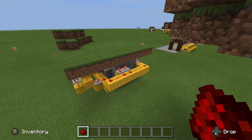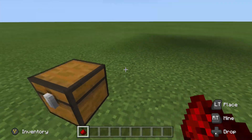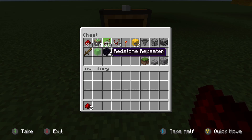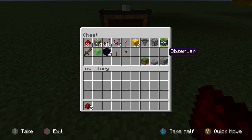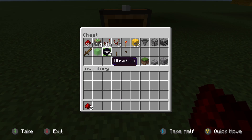Without further ado, let's go ahead and take a look in this chest over here and see what items we are going to be needing for the build. We are going to need 34 pieces of redstone, 14 sticky pistons, 10 redstone repeaters, 5 redstone comparators, 1 redstone torch, 53 circuit blocks, 1 hopper, 1 dropper, 1 observer, 1 non-stackable item (doesn't have to be a wooden sword — wooden shovels are the cheapest), 1 slime block, 4 obsidian, 1 lever, and 1 button. You will also need your decoration blocks.